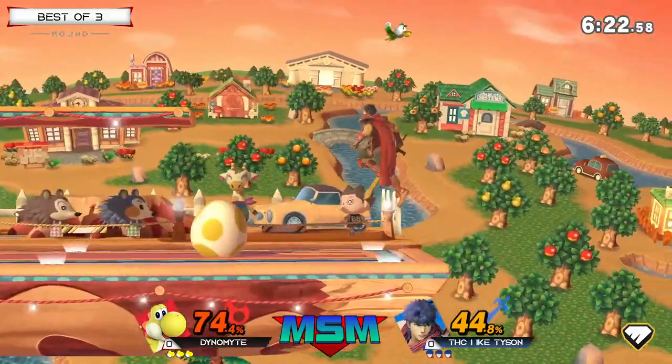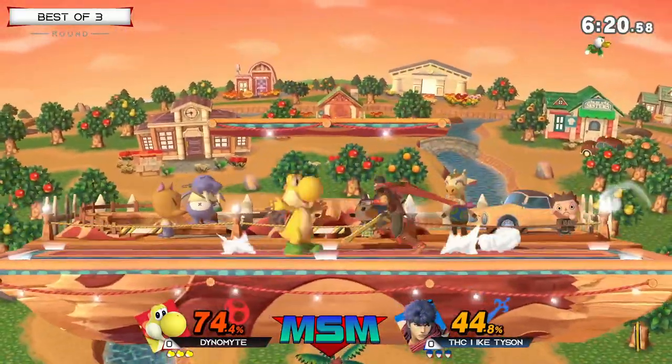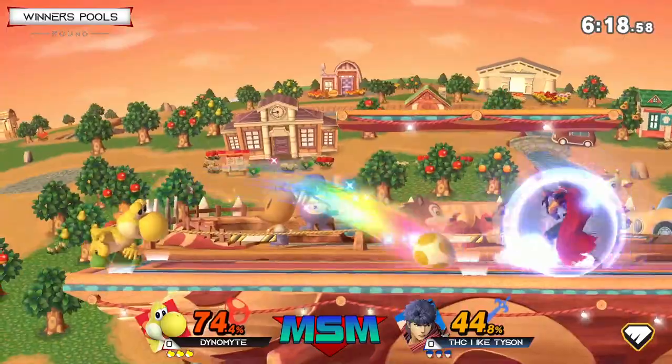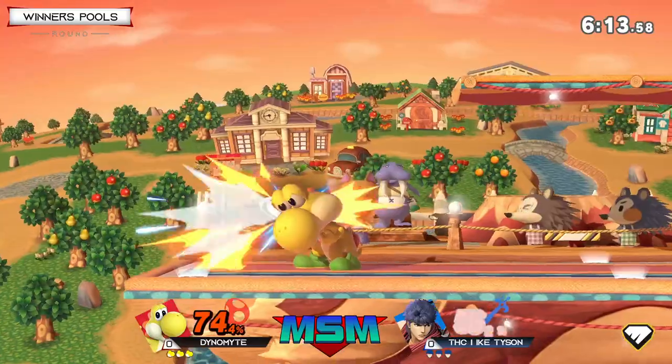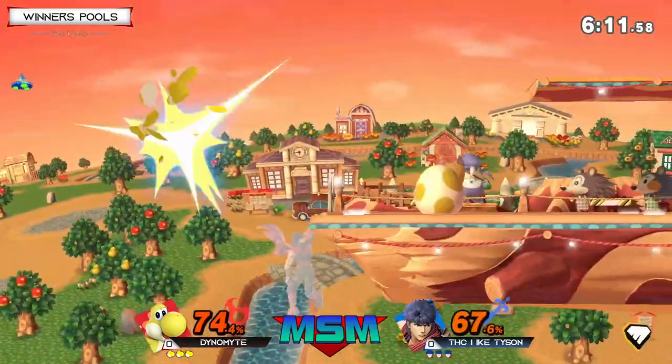I love the way that Ike's standing at that distance where Yoshi has to jump over and commit. Every time he runs forward, Ike is just jumping back and then doing these Nairs just to catch the approach. We saw a dash grab and a neutral B both get punished by the fact that Ike just showed up backwards.